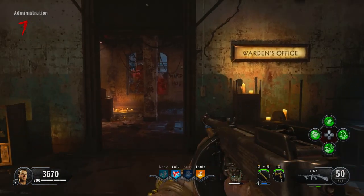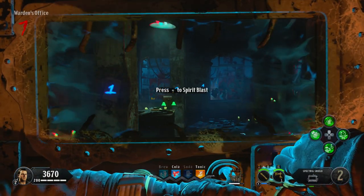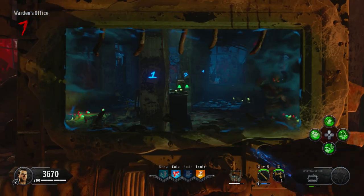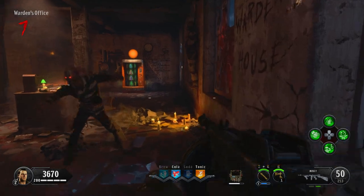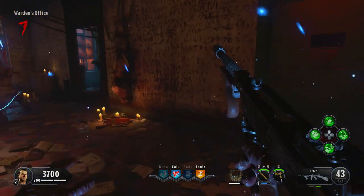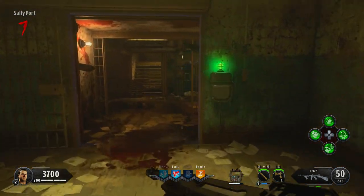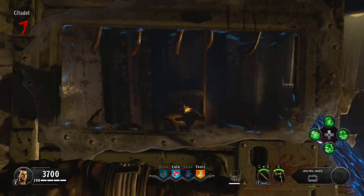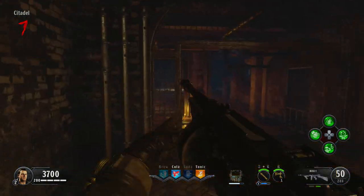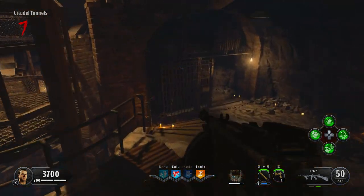Once you've got everything, come to the Warden's Office with your shield, go into spectral mode and you will see three numbers on the wall. In our gameplay the numbers were one, two, and four in that order. We need to go and enter that into the little meter in the Citadel Tunnel. Make sure you've got enough charge in your shield — you're going to need two shield blasts.